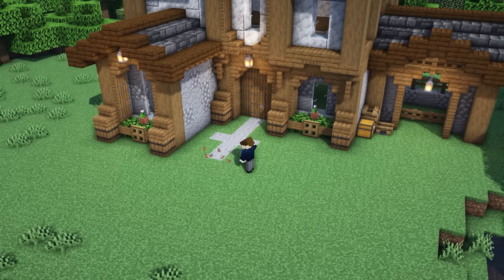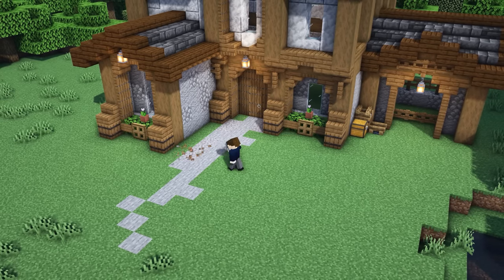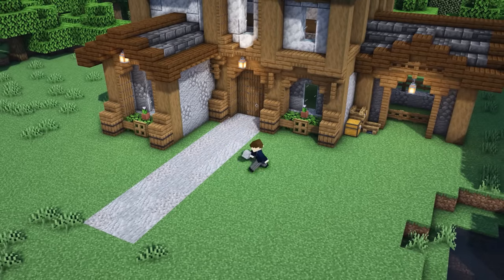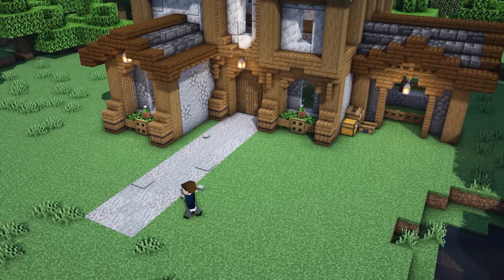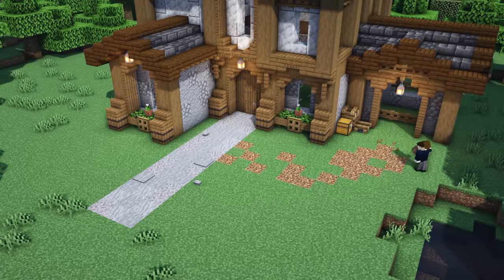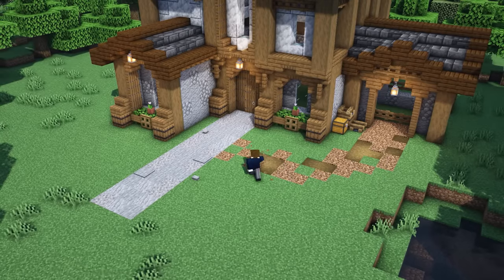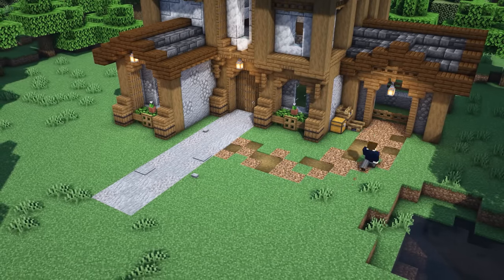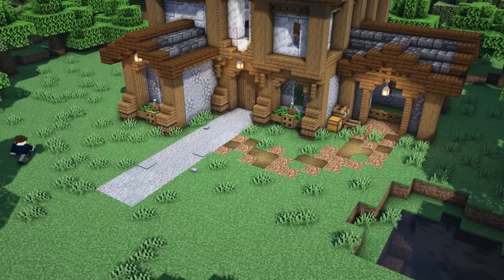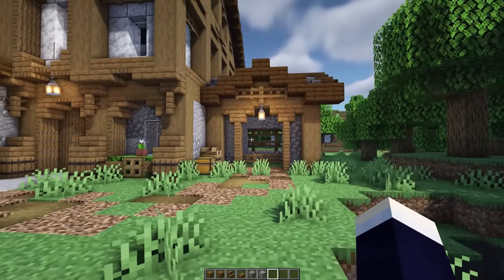Now finally to finish up the exterior we're going to place in a pathway going to the door. This is textured with stone, gravel, and andesite. Also place some pressure plates and buttons if you want - it just adds a little more depth to the path. Now we're going to add in a little curved pathway heading over to the stable and we're going to texture this with grass, coarse dirt, and grass path. Then to finish up just go around and place a bunch of grass.